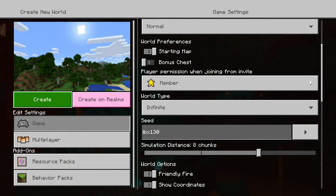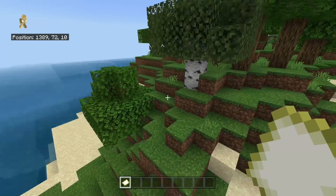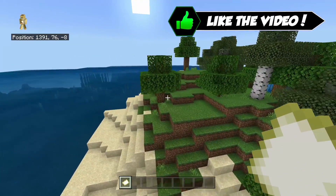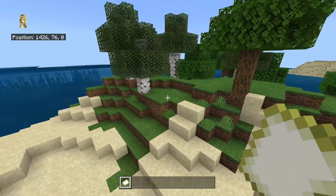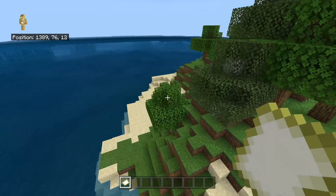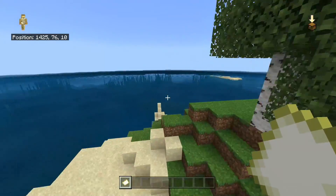If you type IBX 130 into your seed field, you'll generate a really interesting world spawn. You don't spawn in the nether, but you spawn on something almost as interesting and hostile — an island in the middle of a giant ocean with just some trees to survive on. You have a little bit of grass you can try to convert into wheat, but it's a challenge spawn since as a forest you won't find many mobs. You have to make a boat or do something if you want to get to the nether.